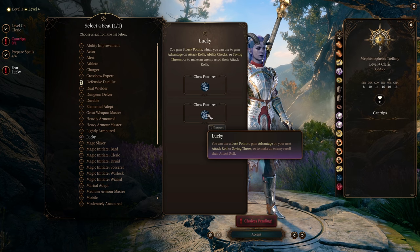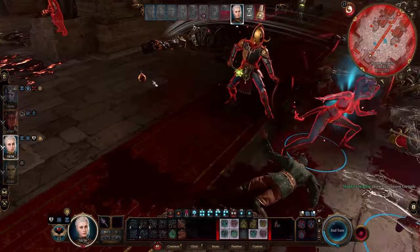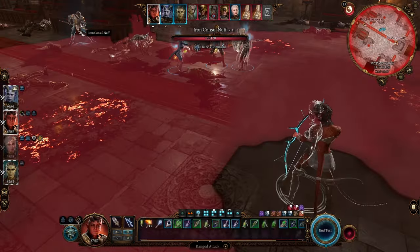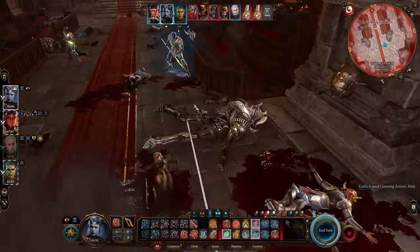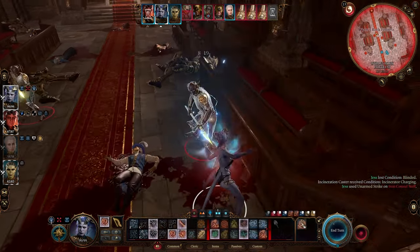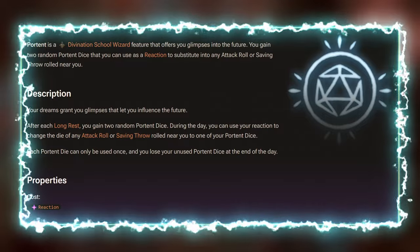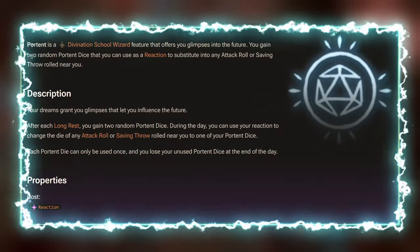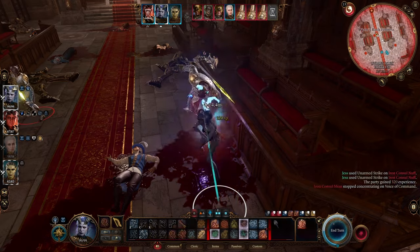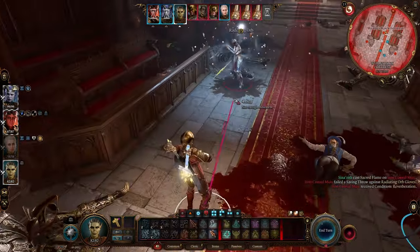Moving on to combat, let's talk about attack rolls — if you fail your attack roll you can't hit your target and don't do any damage. A lot of what we've discussed also affects attack rolls: Lucky, Halfling Luck, and Bardic Inspiration. Bards also get Cutting Words, which affects the enemy's attack roll. Mages get Portent Dice, which let you use pre-rolled dice for an attack roll or saving throw each day. For example, if you need a 15 to hit and one of your Portent Dice is a 16 but you roll a 2, you can swap the 2 for the 16 and hit the target.